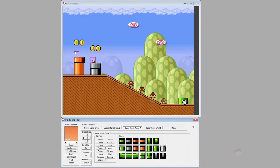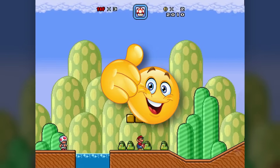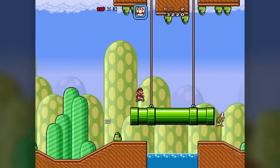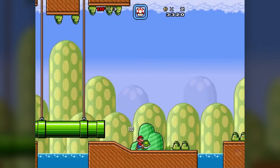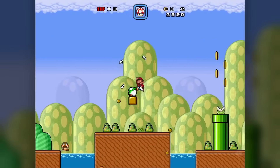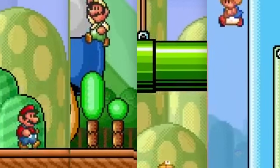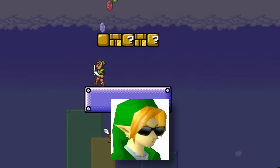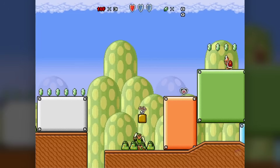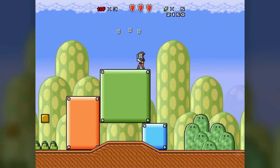Super Mario Bros X's gameplay is good too. The physics don't feel 100% accurate to the classic 2D Mario games but they're very close, with all the moves you'd expect — jumping, sprinting, throwing, climbing and whatnot. There are also 5 playable characters: the 4 from Mario Bros 2 playing as you'd expect, plus Link, who has a very unique playstyle with melee attacks, different power-up effects, and certain items changing appearance specifically for him — like coins turning into rupees.